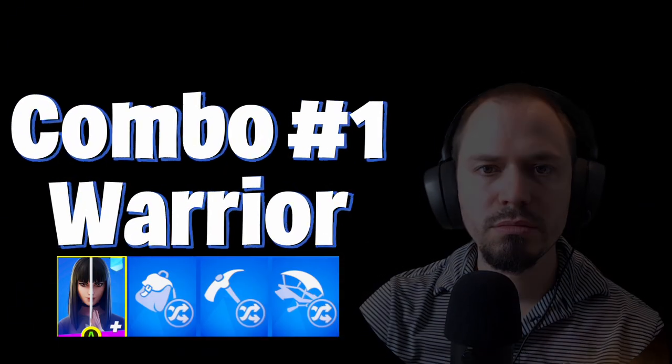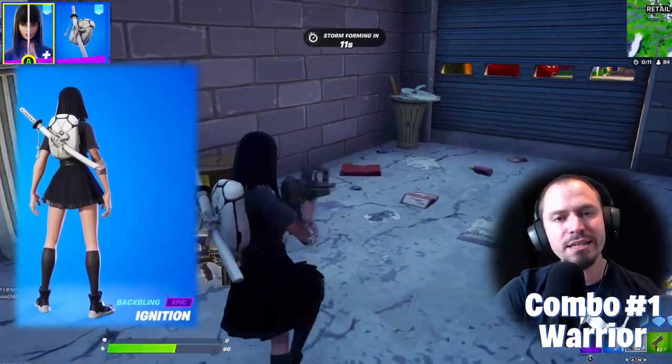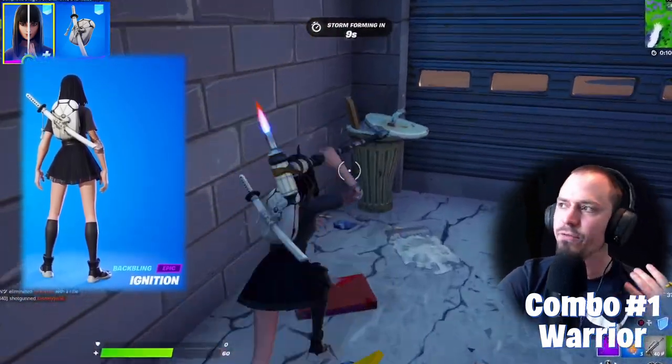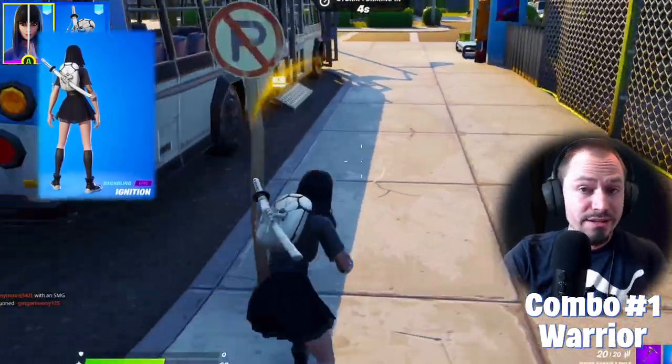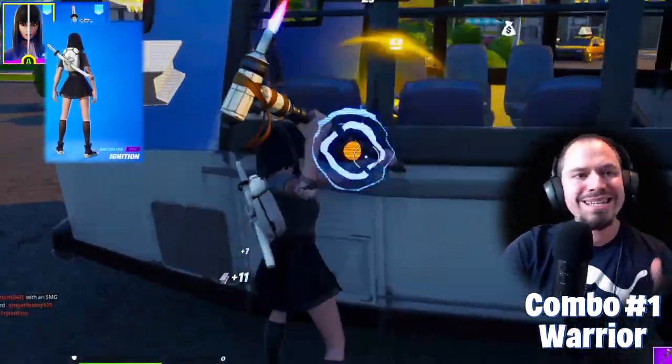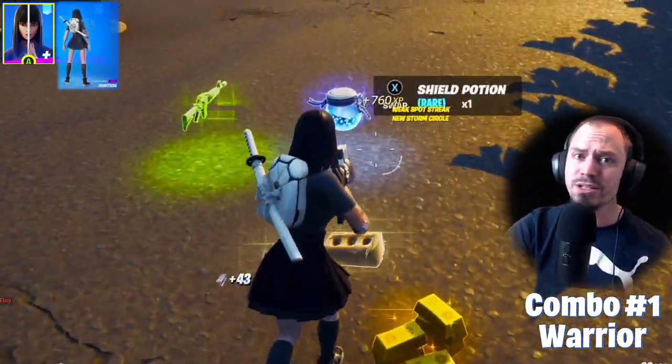The first combo is called Warrior. Let's start things off with the back bling — it's called Ignition. It's basically the Whiteout skin's back bling from the Vanishing Point set in Season 5. The bad news is it's not a free item, so you can buy it through the item shop. It's still one of my favorites of all time.